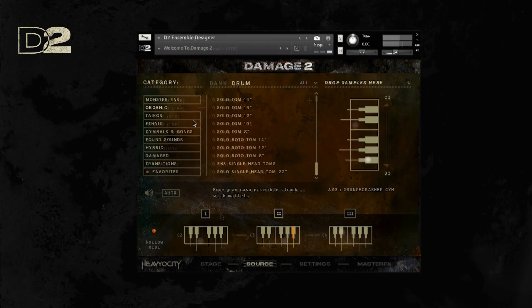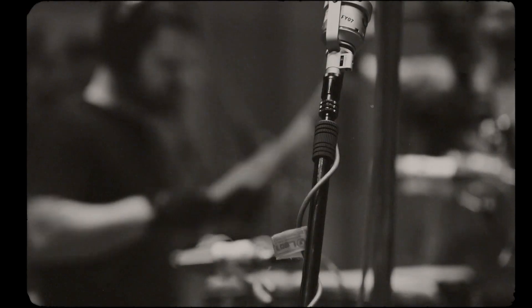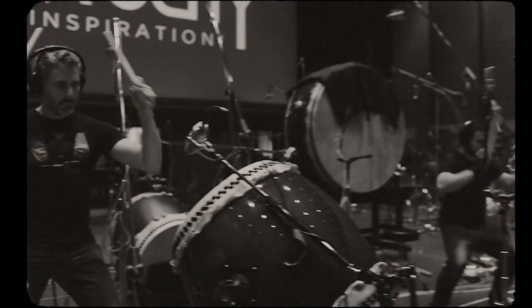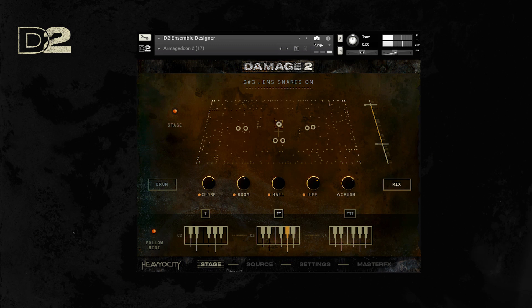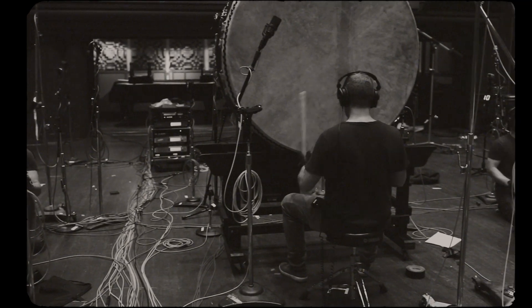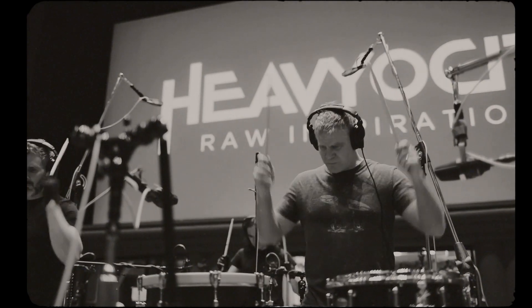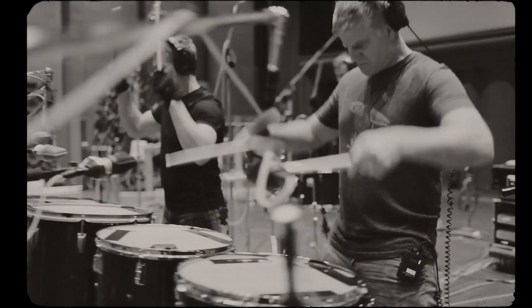With over 40,000 samples, this cinematic powerhouse contains over 60 gigabytes of pure percussive inspiration. There's punchy epic percussion recorded at Skywalker Sound, mangled and processed found sounds from our sessions at the junkyard, over 800 aggressive and cinematic loops, and so much more. All of this epic content is distributed amongst three different instruments, each providing a truly inspiring and next-gen workflow.